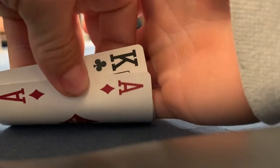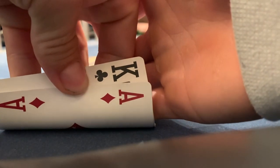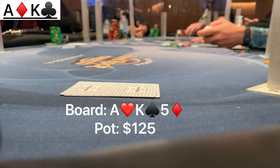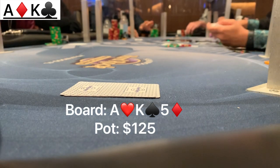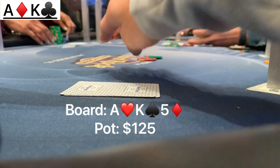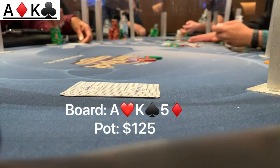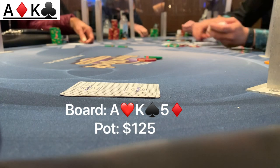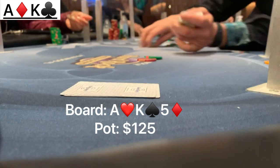We raise it up to $35 in middle position with ace-king offsuit. The cutoff calls and the small blind calls, going three ways to the flop of ace, king, five rainbow. Flopping top two pair. Small blind checks to me. I put in a small continuation bet of $30, trying to get called by any king, smaller pair, gut shots, or weaker aces. Both opponents make the call, going to the turn. The dealer puts out the jack of hearts, which gives a heart flush draw. It's a pretty good card for us.